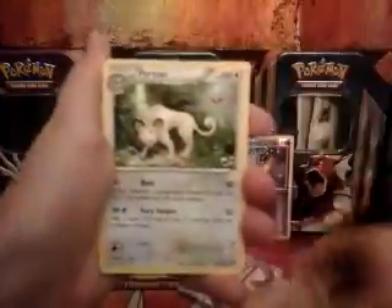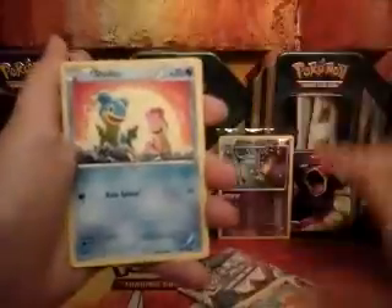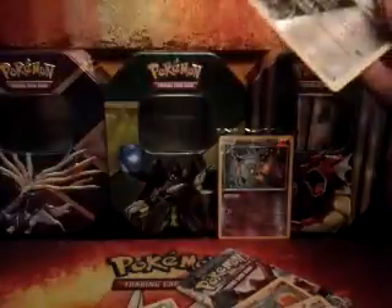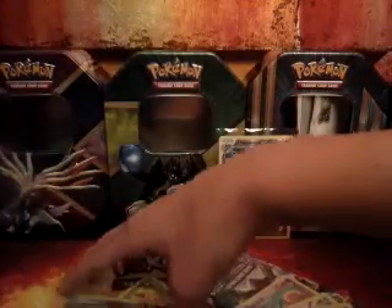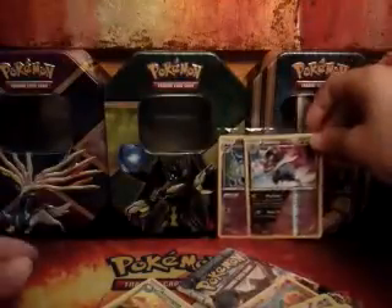So we have a Rapidash, Persian, Greedy Dice, Chimchar, Rufflet, Shallows, Clauncher, Meowth, Reverse Rare Shaymin — that's pretty nice — and an Amoonguss. If you're wondering why I'm freaking out right now, it's because I already pulled this Reverse Rare Shaymin, and my brother pulled one, and we've hardly opened any packs of Steam Siege.